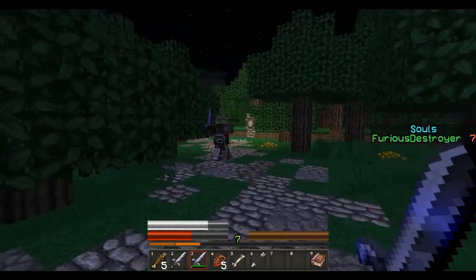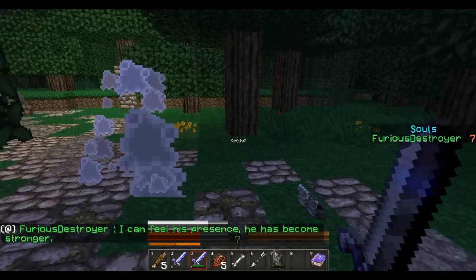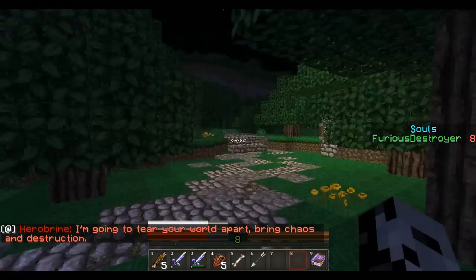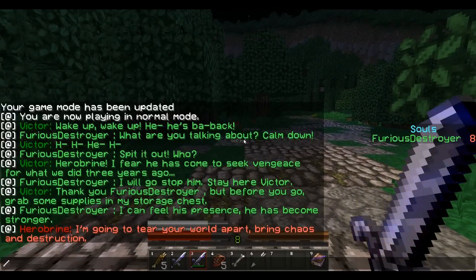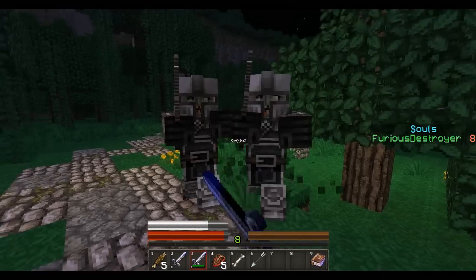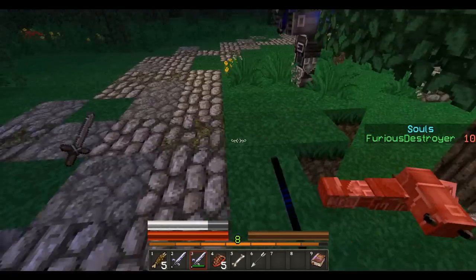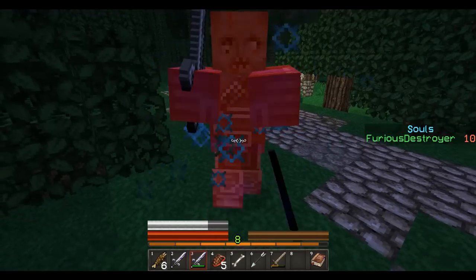Alright, it's night time. Give me your damn sword. It's gotta be better than mine. I can feel his presence. He has become stronger. Alright, what did we get here? Same crap I got on. Alright, let me just toss that. So Herobrine is even stronger... I'm going to tear your world apart. Bring chaos and destruction. Good thing I got my trainer sword here. Alright, I got ya. You aren't too bad. I hope you dropped something better. Maybe a nice enchanted weapon. It's probably mine, actually. It's a stone sword, and mine is I think better than that.